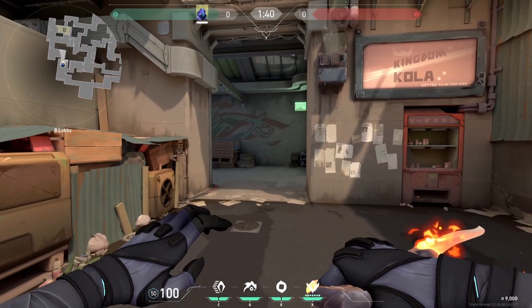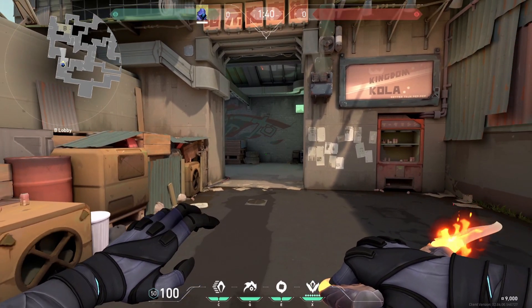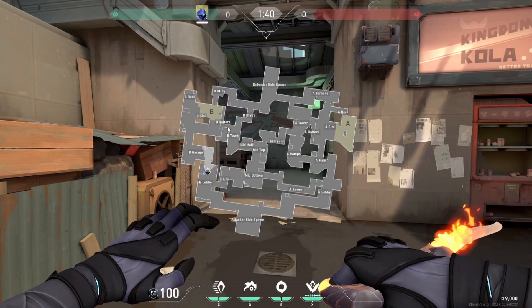We're going to start off with the B bombsite. B is a bit of a weird one because it's just such a small site compared to every other site on every map. Just look on the map - it's tiny. Compared to A, which takes up A main, B is very small, which makes it really good for Omen, surprisingly.